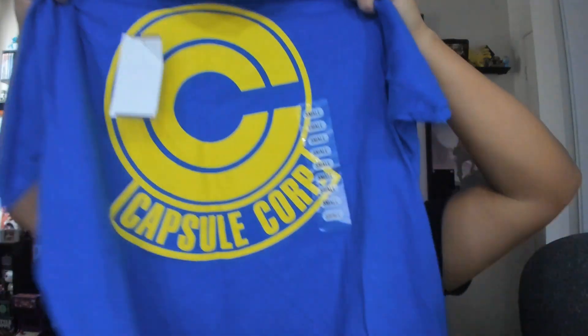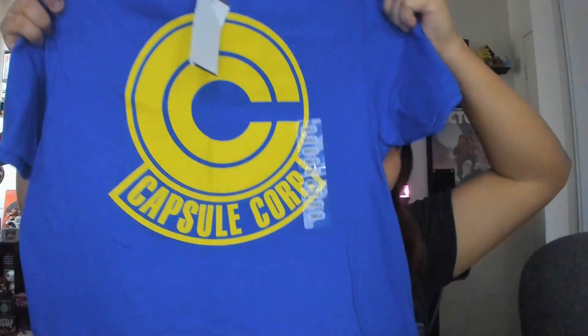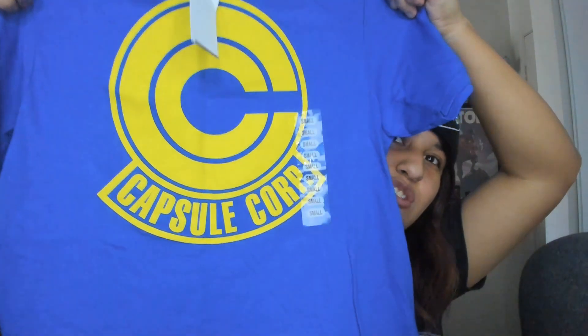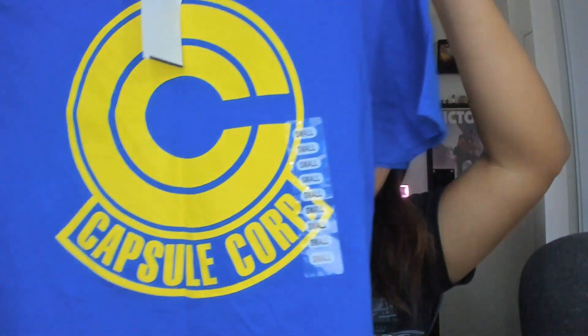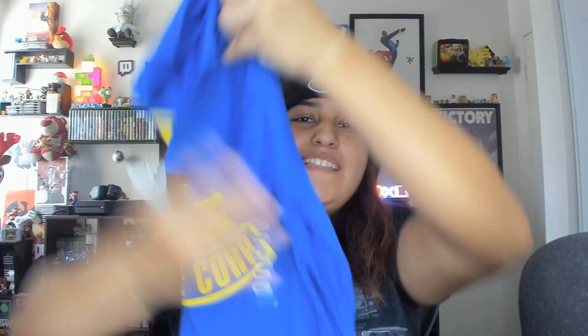Now let's move on to the shirts. Here is the back and the front of the first shirt — it is a Dragon Ball Z shirt, a small. Nothing really special, it just shows the logo. I thought this was pretty cool and it was on clearance. I'm not sure if I got a dollar off — I think if you're a card member you get a dollar off. I thought it was cool since I'm a DBZ fan.